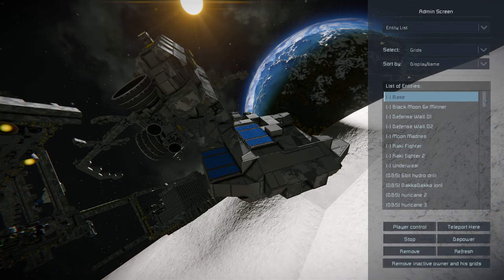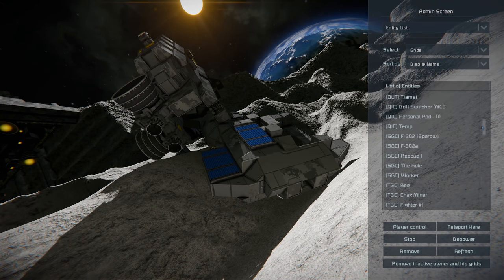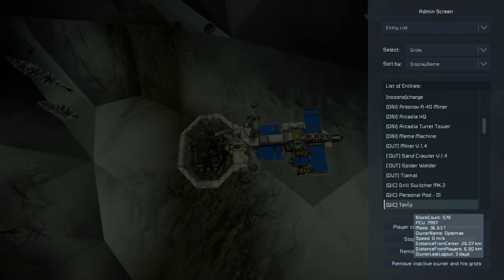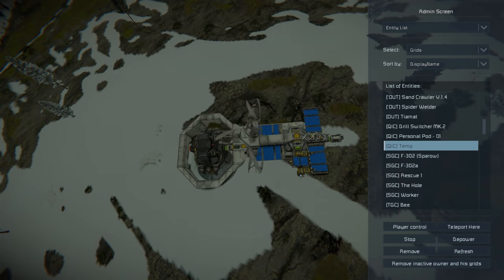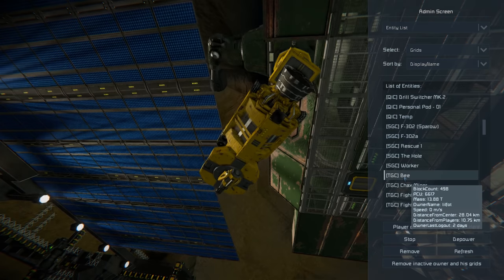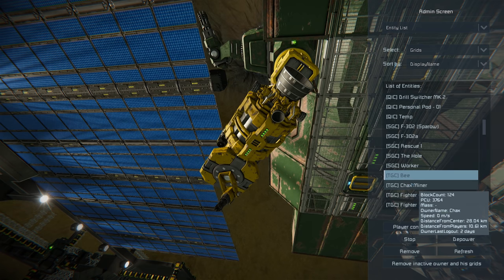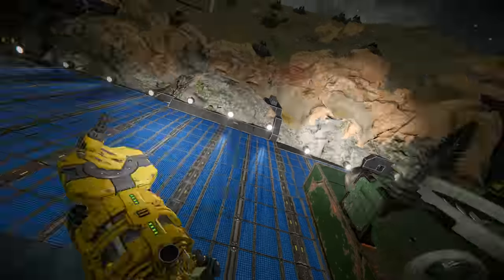Jumping back, let's have a quick look at QIC. So that's like a small base with some sort of ship taking shape there. The Sparrow looks like a wreck — there's going to be lots of wrecks. SGC's base also looks like a lot of wrecks. TGC have a small thing connected up here — let's have a look at TGC and see what they've been working on.